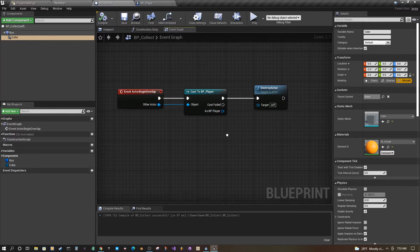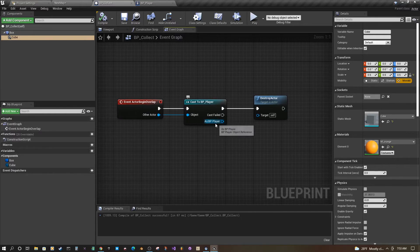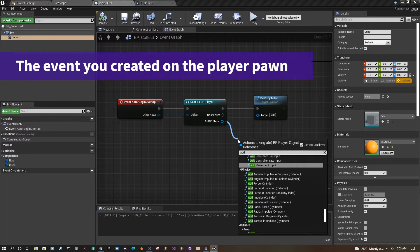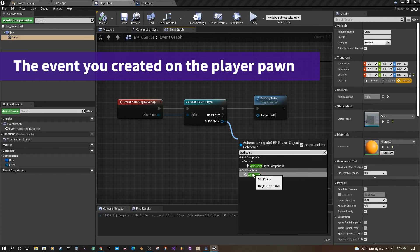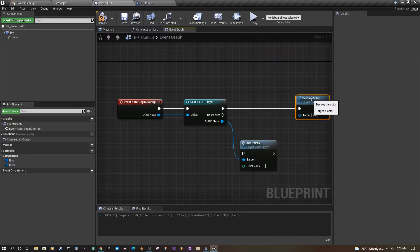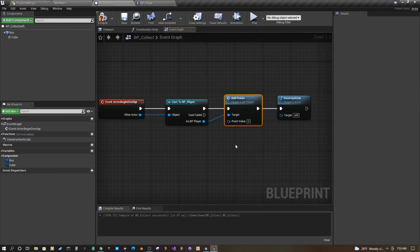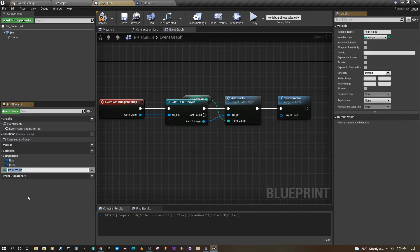Back at our collectible event graph, where we have the cast, we have this node that gives us access to the player that collided with us. From here we can say Add Points, and you'll see we have access to that event. Slide the Destroy Actor over — definitely do the Add Points before you destroy the actor, because it might not fire otherwise. Now we can add a point value here, or we can promote this to a variable.